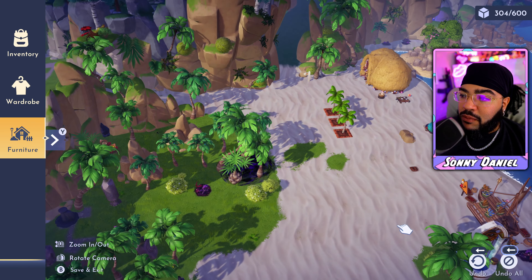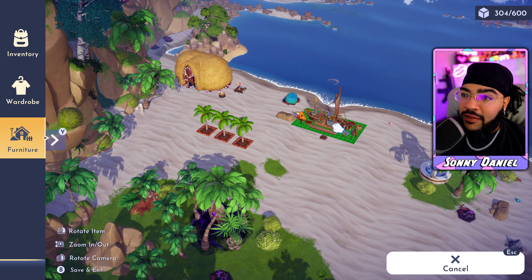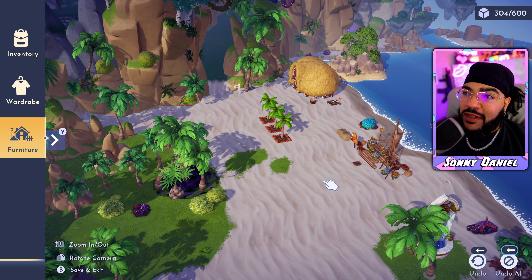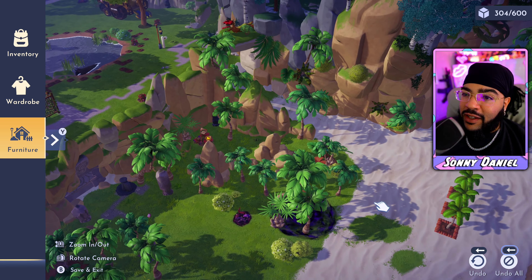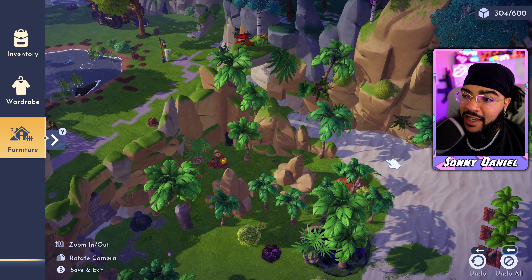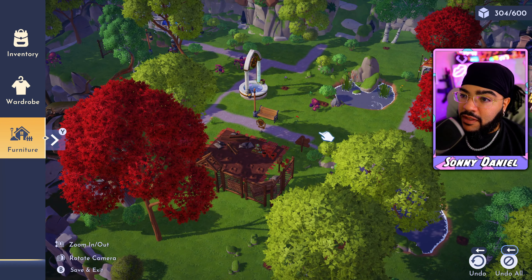Oh, I can move Moana's boat! How am I just finding out I can move Moana's boat? I hate to keep throwing Animal Crossing under the bus, but in Animal Crossing I would've had to go to Tom Nook, ask him to move it, pay him, time travel a day ahead just to see what it looks like. In this game you just pick it up and move it.